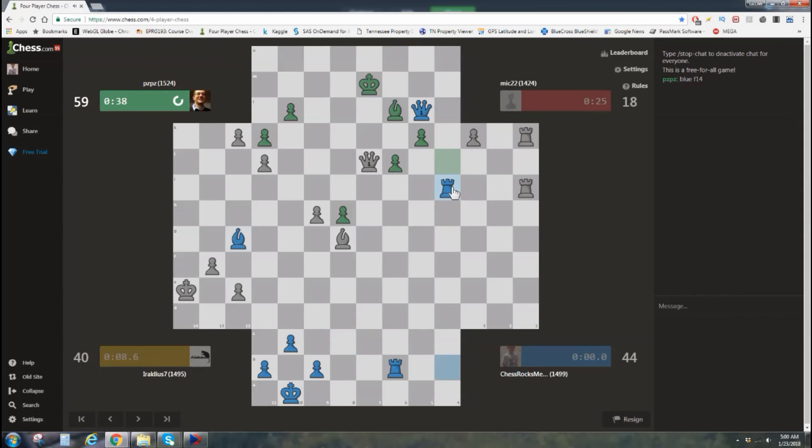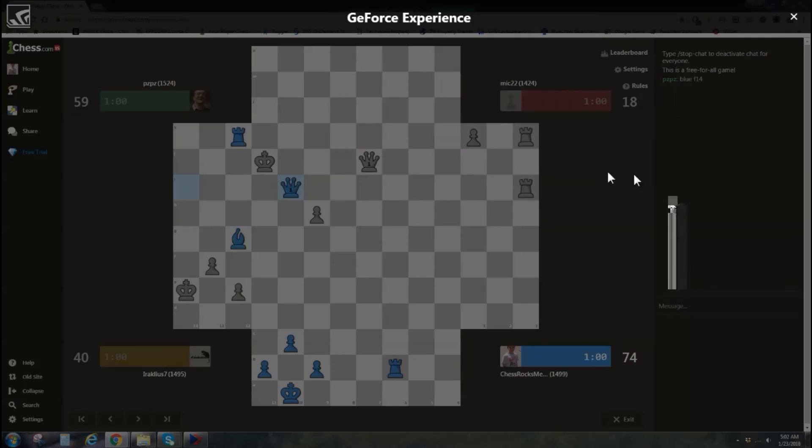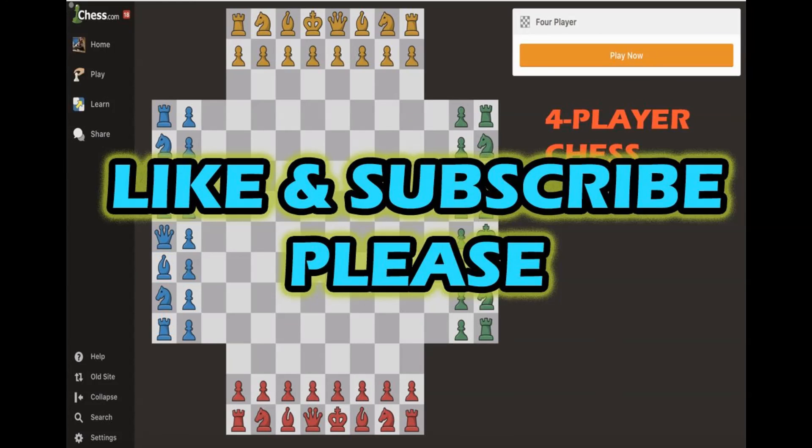So now it's basically just the end of the game, and I want to make sure to get as many points as possible — take all his pieces if I can. The problem is, now that I'm in the 1500 club, I have to keep it. And this is it. Here we go.